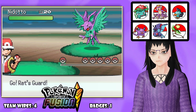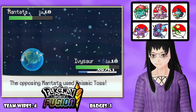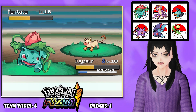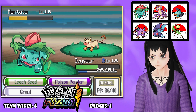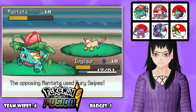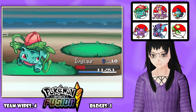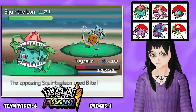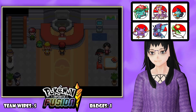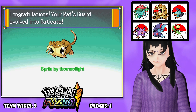After losing to the rival, we get Thorns of Flight as a result. Looking at sprite options for Ratsguard - there's a two-headed version, a chunky Raticate look, and one from Toasted Goose. I think I like the one from Toasted Goose. Just a normal Raticate-like explanation overall.